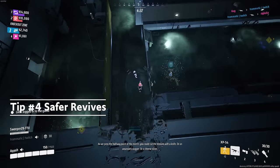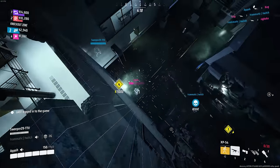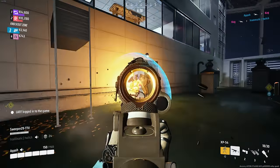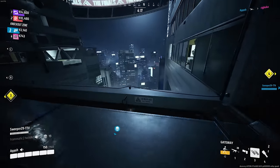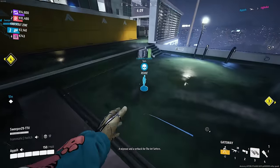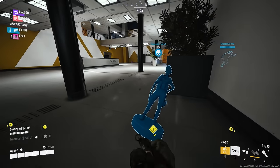Safer revives. You can grab your teammate's statues that are in bad positions and bring them to a much safer position. You can also throw a portal to your teammate who is currently reviving and then throw the other end of the gateway somewhere closer to the fight or the cashout, wherever you want to go, in order to get them back into the game a little bit faster.